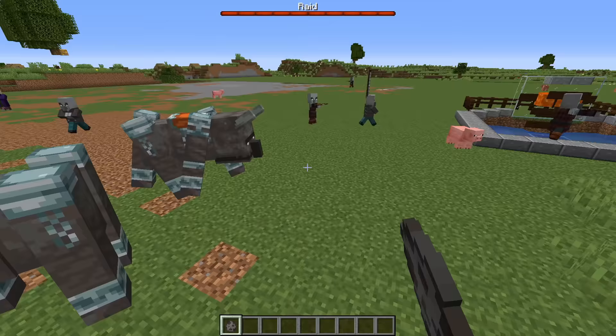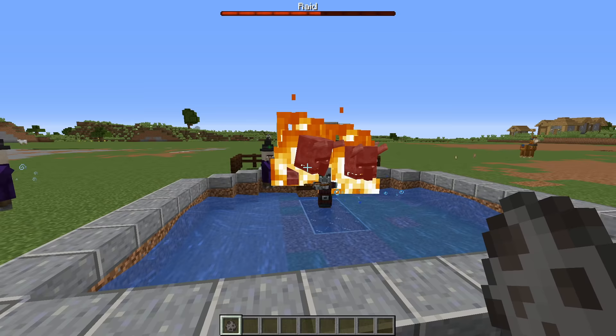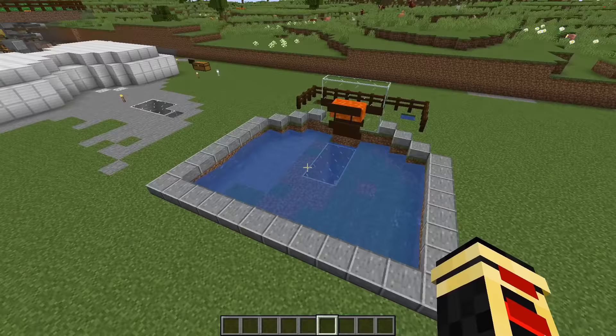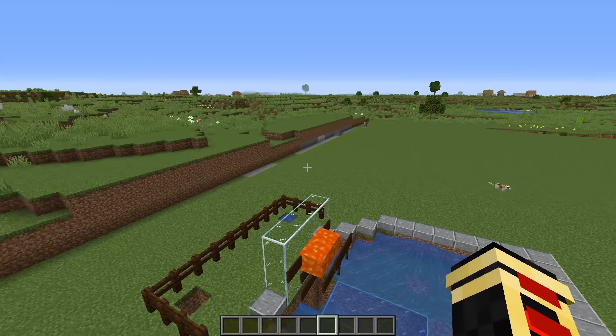Once you get the bad omen effect, the raid spawns in. Everybody gets funneled towards the pit and down the hole. The ravagers get caught by the lava because they are more than two blocks high — they get pushed up and into it and burnt down. Everybody's items end up at the bottom of the pit. It's pretty efficient. All you have to do is get bad omen; as soon as you come within 15 blocks of the farm the raid activates and you are in business.